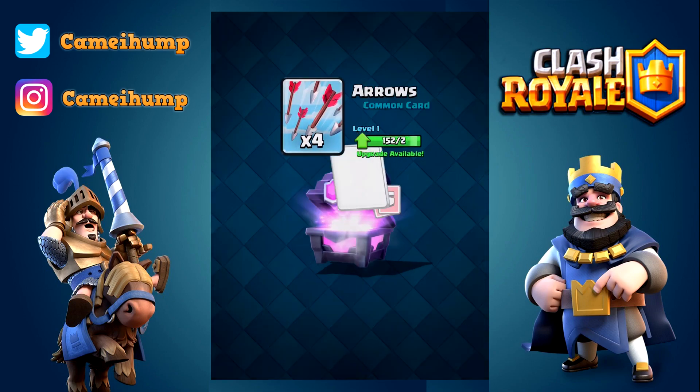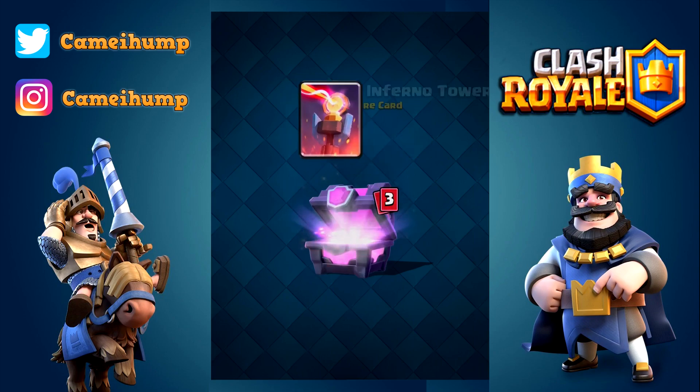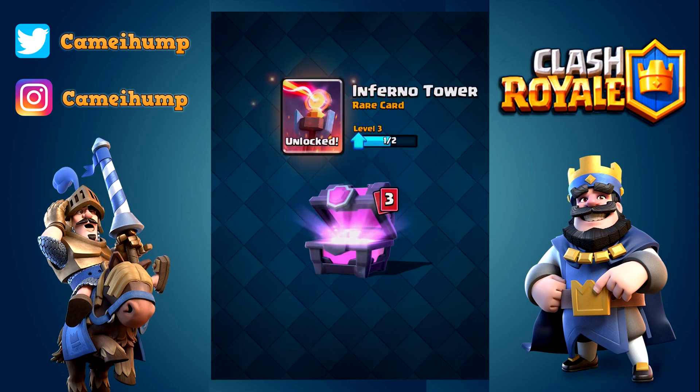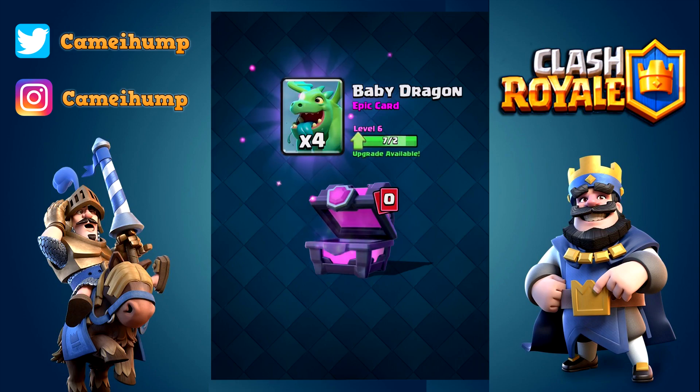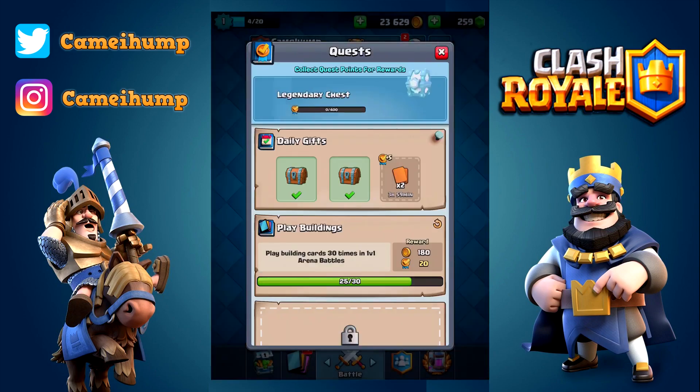Let's open this bad boy up. 640 gold, four arrows, four spear goblins, five archers, inferno tower, 15 bombers, seven hog riders. No legendary, but we did get some baby dragons and I am okay with that. Our next chest is a legendary one.